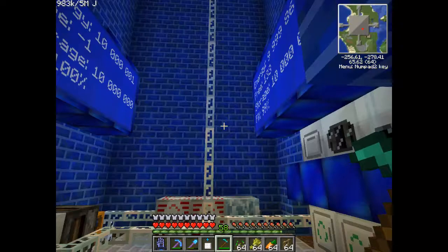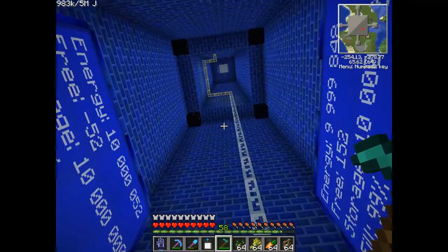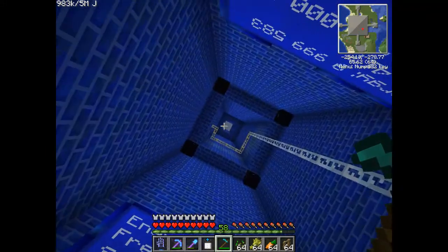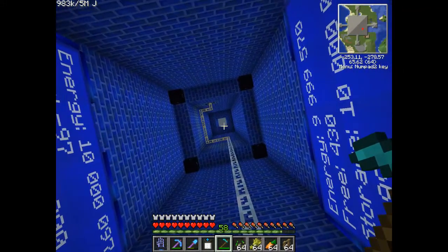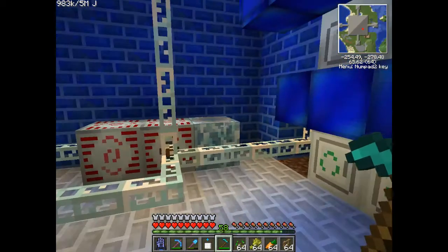Here we have my power room. Pretty high. Unfortunately I did have solar panels at the top of the chimney, but the death prism got a tad in the way and actually covered all my solar panels and didn't give me any power.